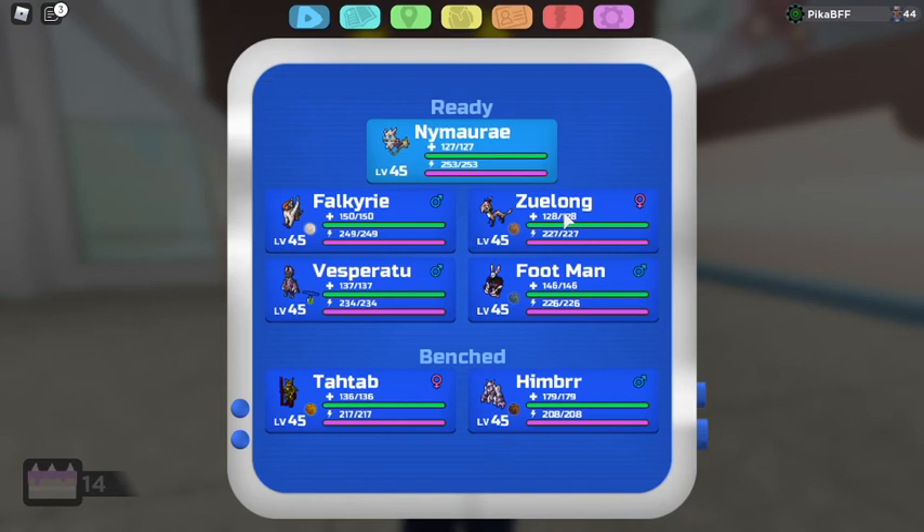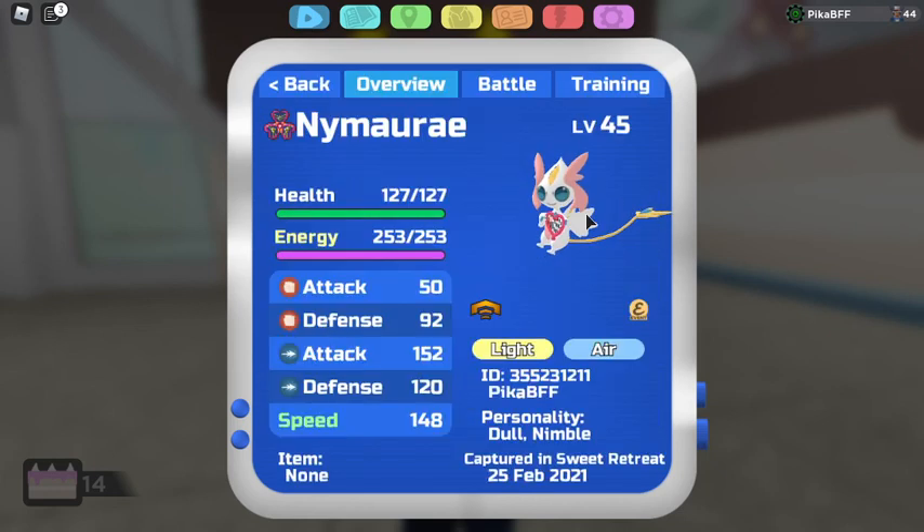So, Naimarae — it is a special attacker. It's the new roaming Pokémon in the new update, and there's much to say.